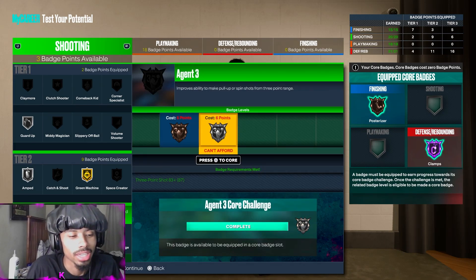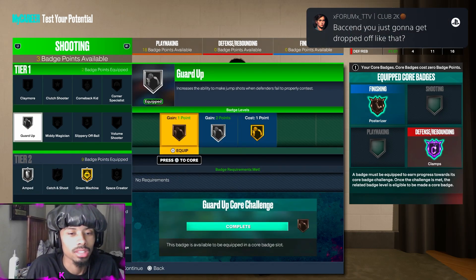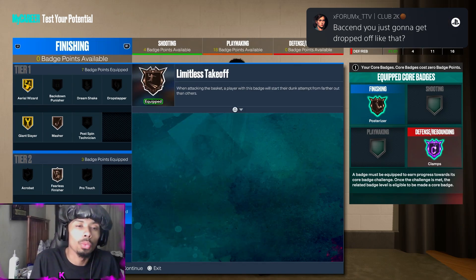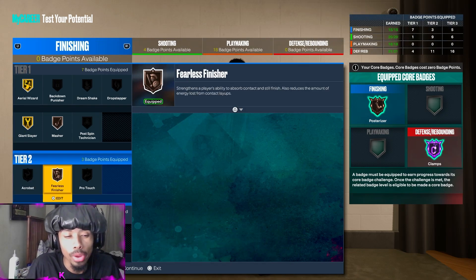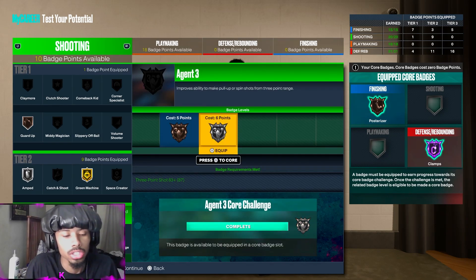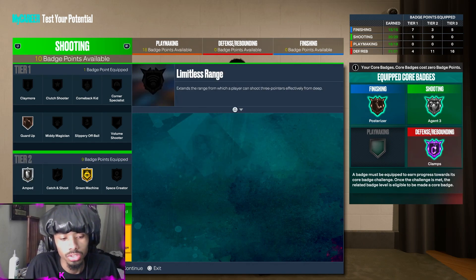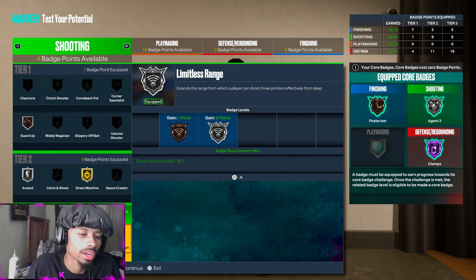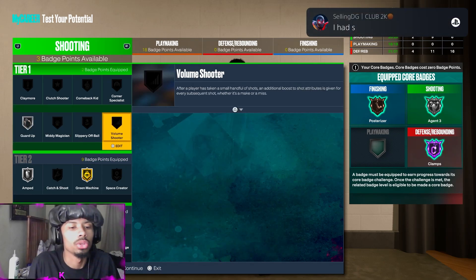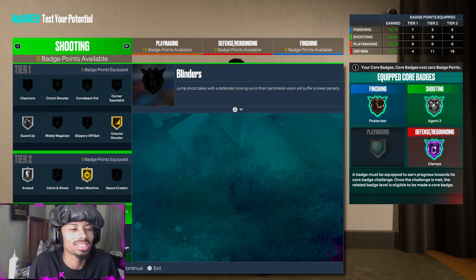You're going to need a couple badges right here as well — actually I think you can turn that down. You'll only need two. So it's one point in finishing and two in shooting. Work on coring Agent Threes first, then put on Limitless Range. You actually don't even need an extra badge in this area — you'll be good just like this.